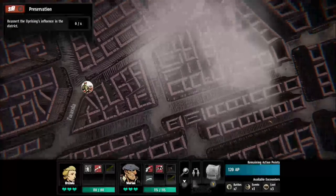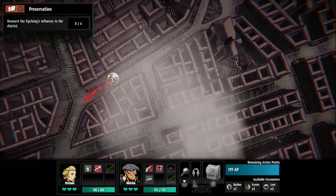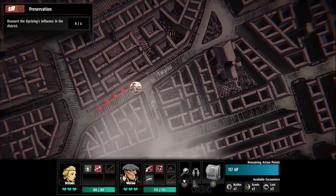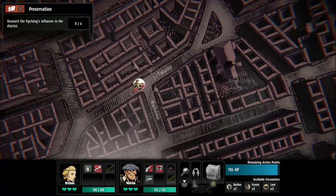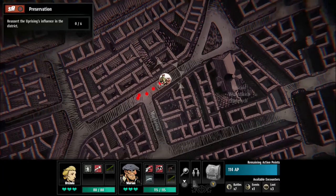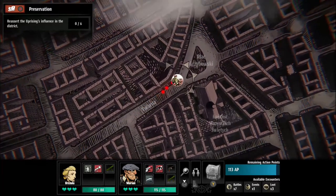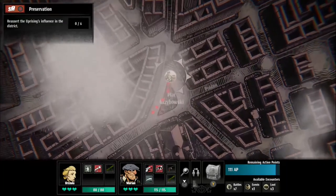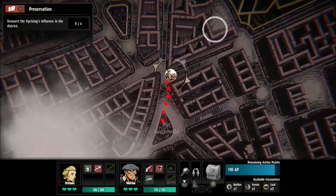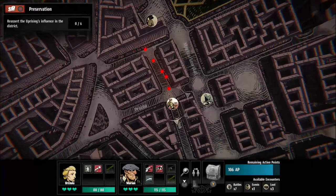We are still working on a gameplay review — we'll upload that to the channel here in just a few days. But we just wanted to show off a little of the gameplay and how it works. The way the game generally goes is you'll navigate this map system where you walk and spend your AP action points to travel, unlock, and discover different things in the city, go into different engagements, and help fight the resistance to bring Poland back into a good victory state.